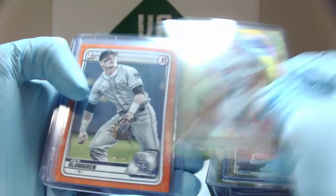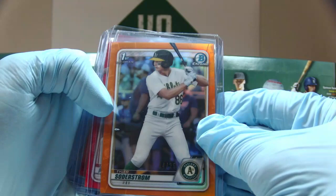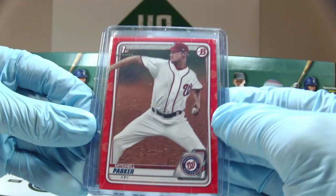Moving on to the orange — these are both paper: Jack Blomgren and Julio Rodriguez. And then we have for the chrome variation, Tyler Soderstrom. We did hit two reds. Mitchell Parker is number 5 of 5 for the paper, and Jesse Franklin is 1 of 5 for the chrome.